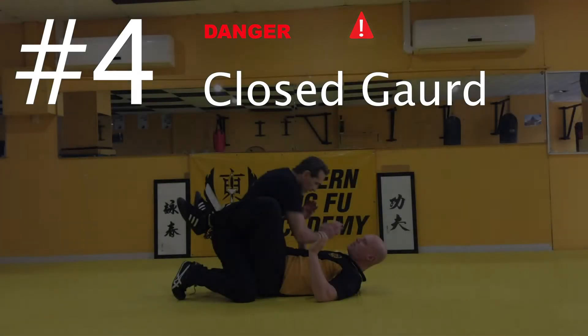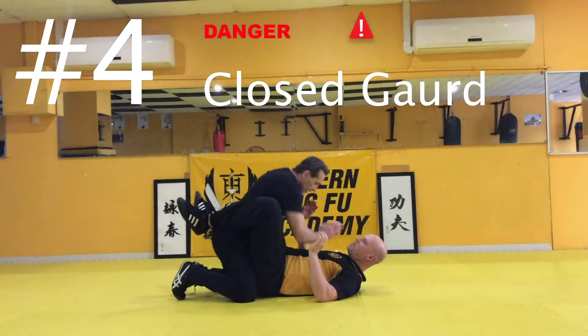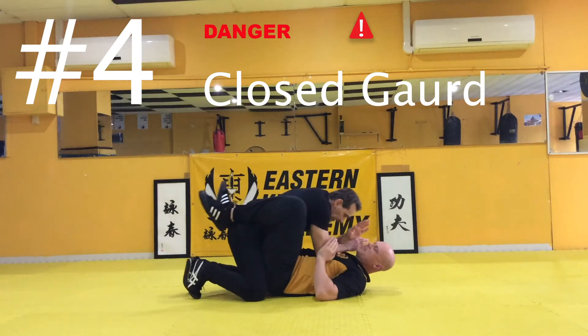Starting at number four: the closed guard. You can still control your opponent with the legs around their waist, keeping them further away.